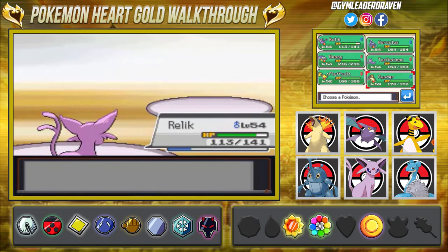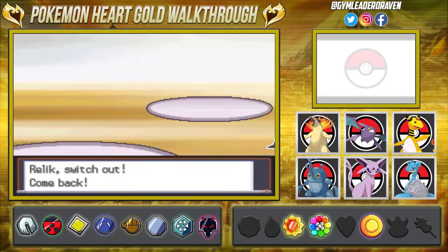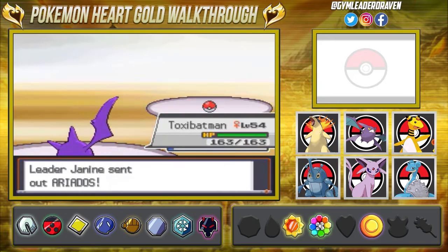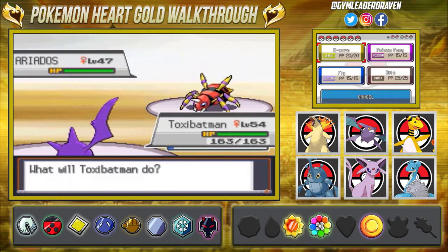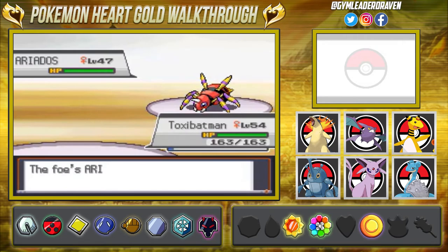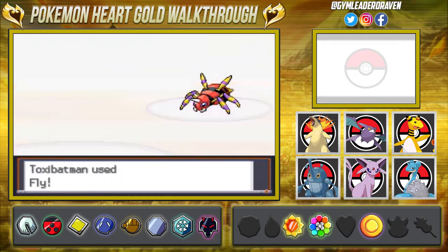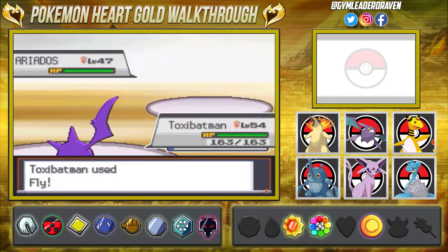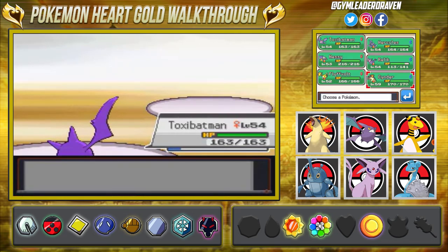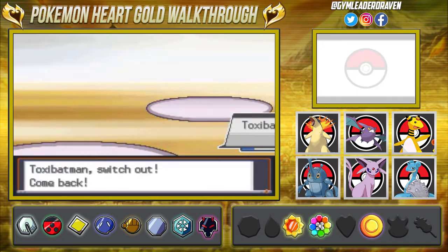She's going to come out with an Ariados, so let's go to Toxic Batman - let's show her how to use a Crobat properly. Here we go, Ariados looking all mean, but we have a Fly attack. I don't remember when Fly became such a powerful move at one point, and then generation - we're going to be going into Generation Nine, holy crap we have progressed. One Fly, one win - Ariados is down!